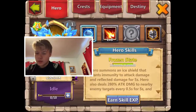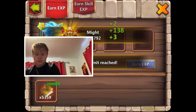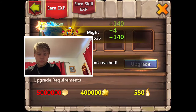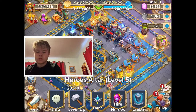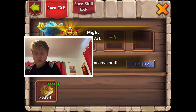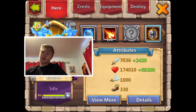We'll do all that at the end - we'll just straight up level Lazu up and then do all that good stuff. More gold. There we go - now she's got 7,036 damage and 174,000 health. We're getting good now.